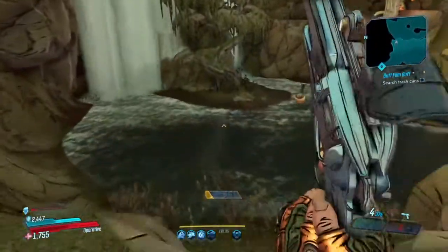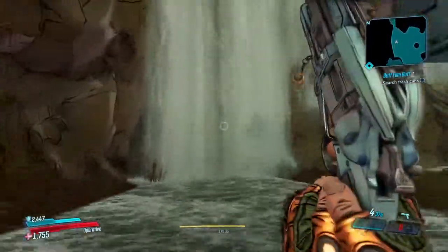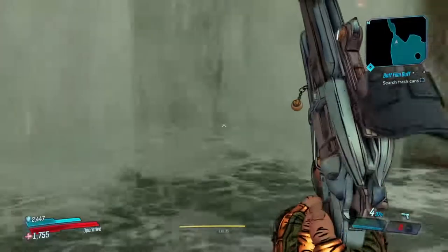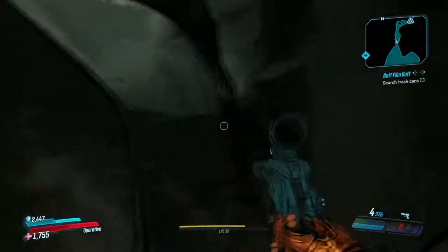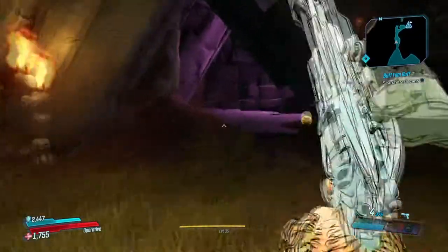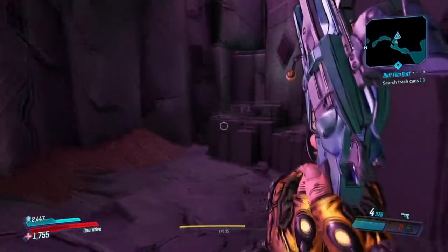You're just going to want to make it to the bottom of this hill and come right over to this waterfall here. If you look on the map there's a secret passageway that goes right through this waterfall. You're going to want to mantle up onto these rocks over here and you'll enter a secret cave with an Iridium node on the right side.